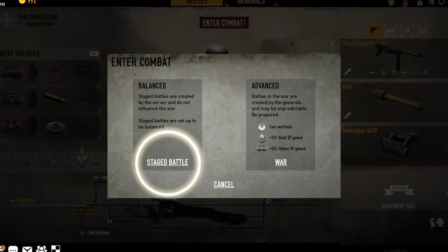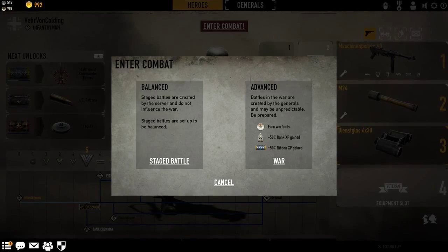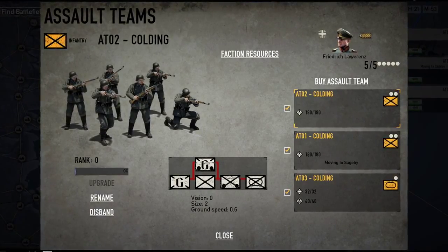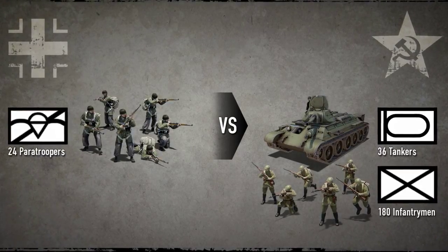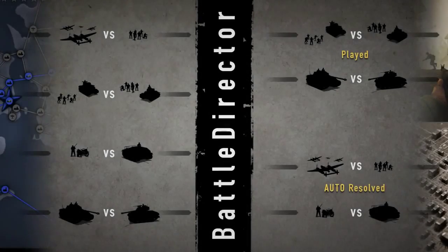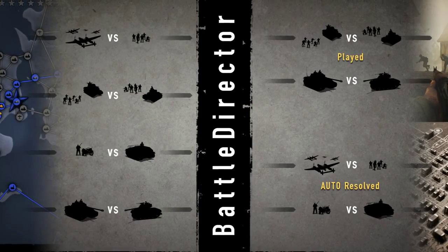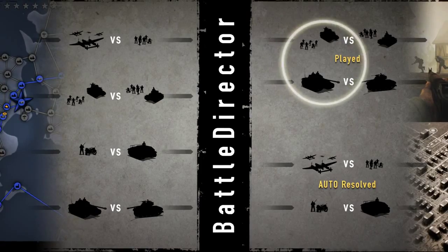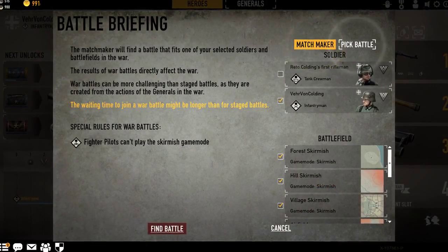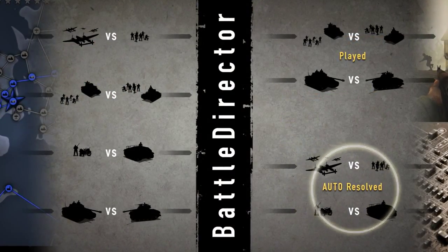Stage battles are auto-generated battles fought independently of the war with evenly balanced resources for all factions. War battles, on the other hand, are based on the actions of officers and generals controlling assault teams in the war, which means these battles can sometimes be very uneven in terms of resources and thereby less fun to play. So in order to avoid being thrown into the most unbalanced war battles, we have introduced a Battle Director, which runs on the war server and identifies which battles are fun and suitable to be played and which aren't. Fun battles can be joined as usual through the matchmaker or by manually picking a battle, while battles that are not fun will be auto-resolved by the Battle Director.